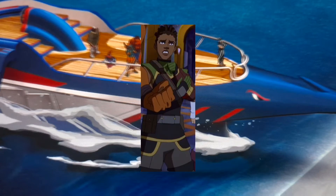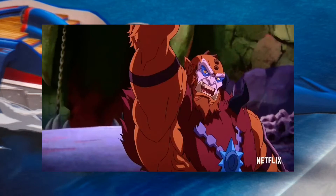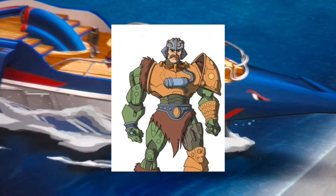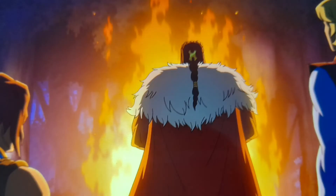For the next set you would have Teela, Andra, Orko, Evelyn, Beast Man, Roboto, Man-at-Arms, and Merman. This set could be kind of like the Hydra Bounty from Ninjago, or something like a small set — maybe a thirty dollar set.